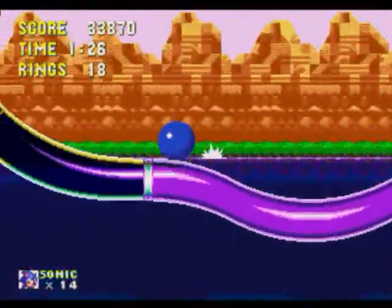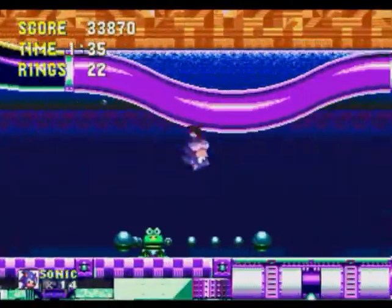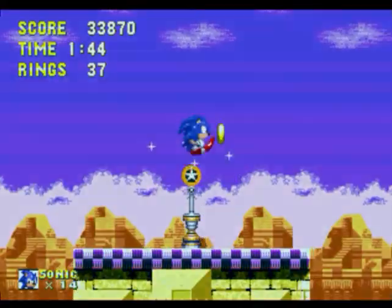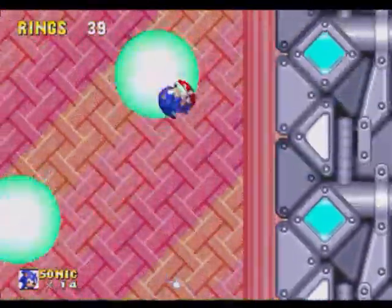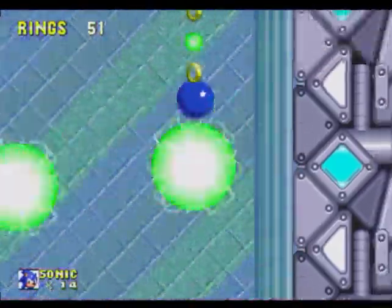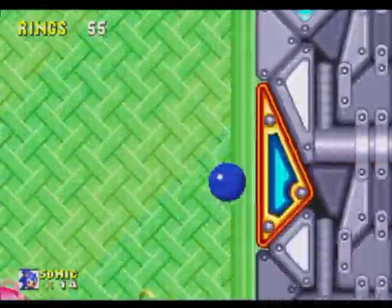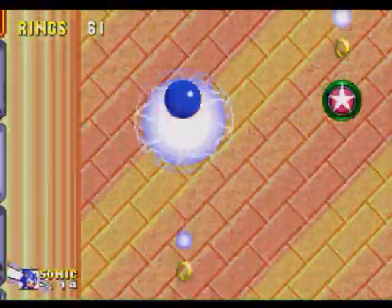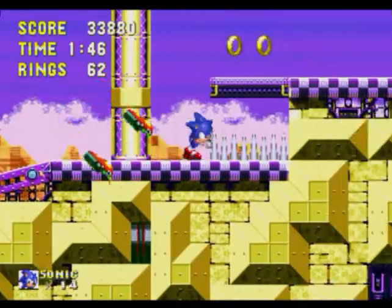Watch out for flamethrowers! We're in Launch Base Zone — the place where Eggman's going to relaunch the Death Egg. I guess he was really proud of it from the last game. Sonic took it out the first time, but Eggman still sees potential in the Death Egg. And I guess this time he feels like he has Knuckles on his side, so this won't be a problem — he'll launch it again and fortify it so Sonic can't take it down as easily.